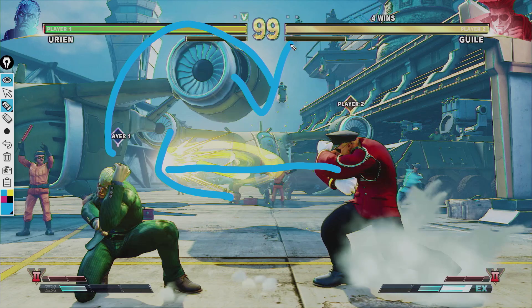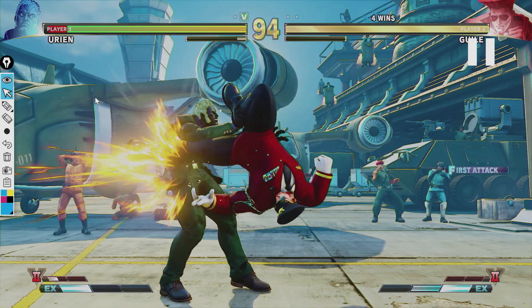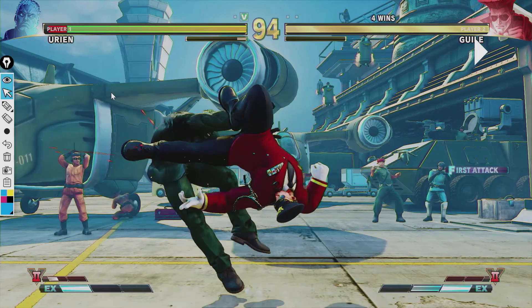So one thing we're going to talk about in this match is baiting a throw. Guile's attack that you're seeing on the screen here is called the upside down kick, as you can tell by the spine action going on with Guile. He does his upside down kick and it actually puts him in the air, so when your opponent tries to do a throw it won't connect — you just fly right over it, and you're going to get a big combo because of it.